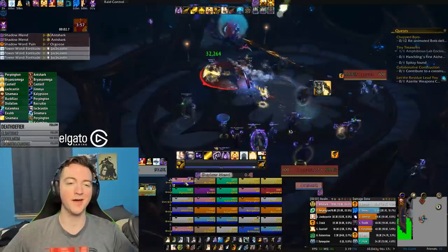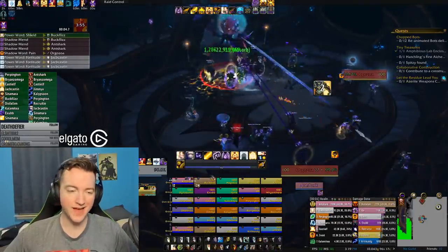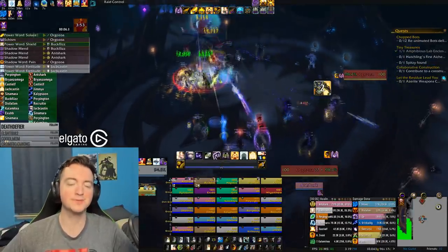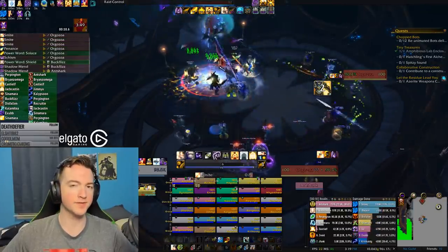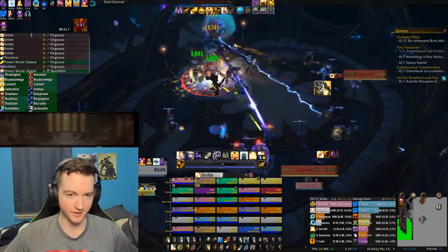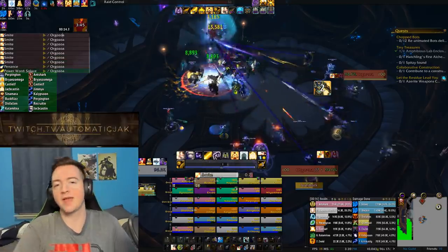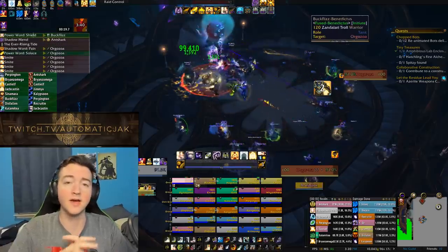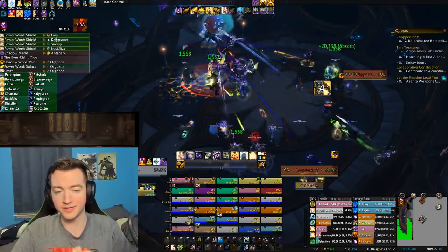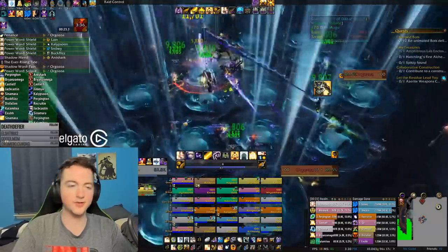Hey, what's going on guys? It's Jack, back again to talk about the new essences in 8.2 — specifically a tier list or a big run-through of what we've seen from the essences so far. This is going to be a big run-down of all the essences, which are role-specific or even role-agnostic power-ups you'll be able to get in 8.2 when the patch drops.